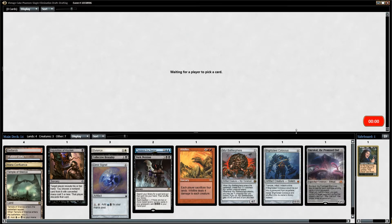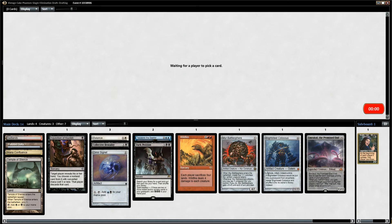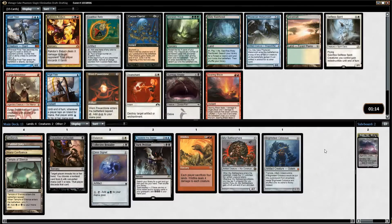Being able to turn-two Blightsteel is just dumb. If you can get a Mox, then it's very possible to do that. There's not a lot of decks that can deal with a turn-two Tinker.